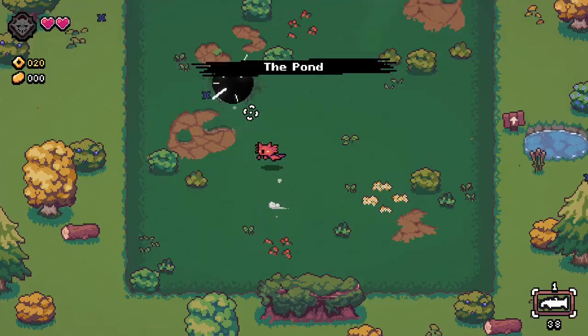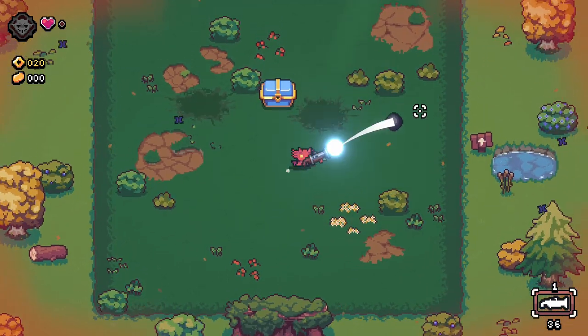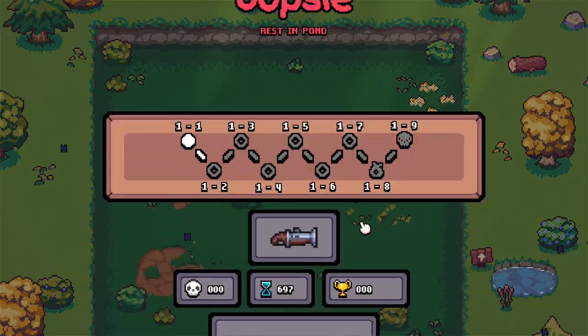You can do this trick with other axolotls as well, like the imp, because he has low HP. But if the axolotl doesn't have a lot of speed, you need to dash once and then walk into your bullet, otherwise you won't make it.